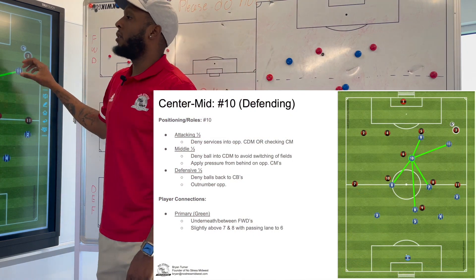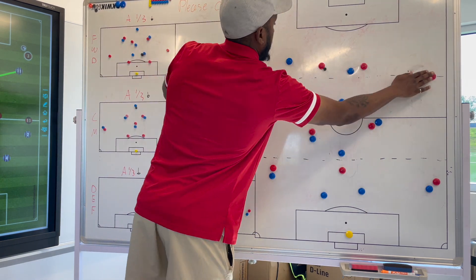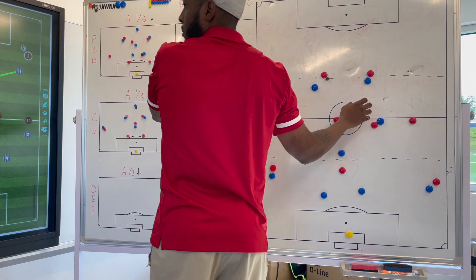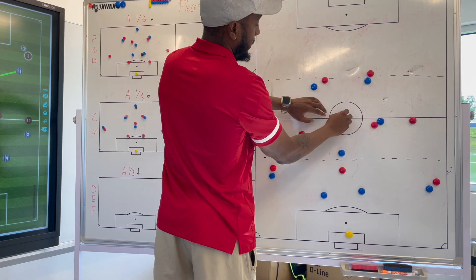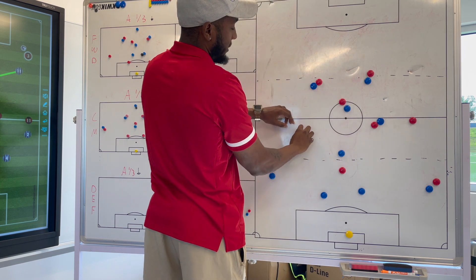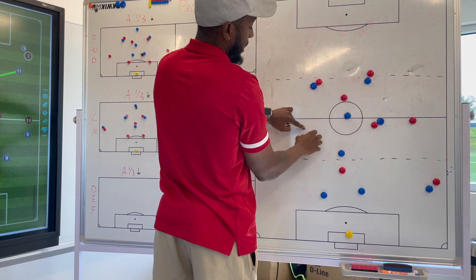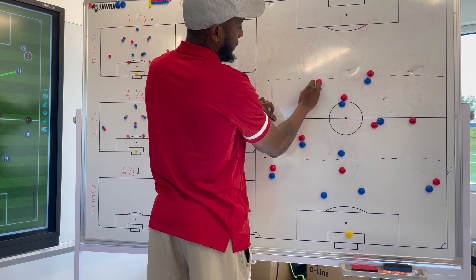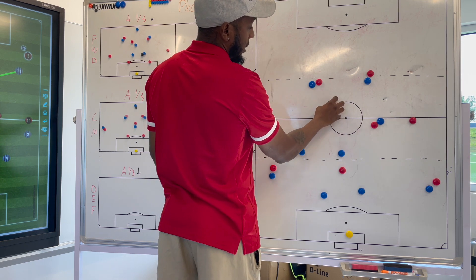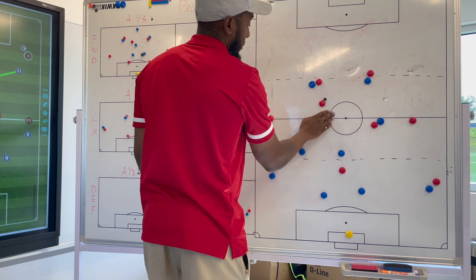In the middle third, we want to deny the ball into the CDM to avoid switching of the field. If the ball is moved up and they're looking to play to the six to switch the field, we want to be up here forcing that ball out and eliminating that ball going back to the opposition pivot. Or if it does make it there, at least try to get there and deny them the ability to switch fields and force them back the opposite way into pressure.